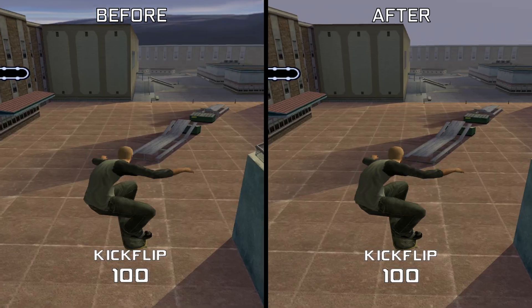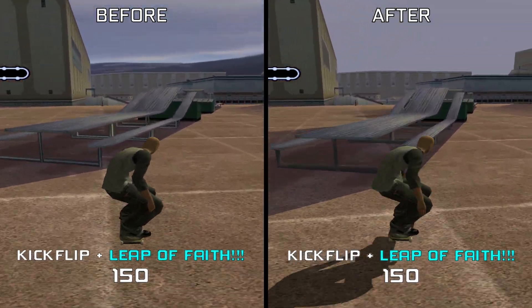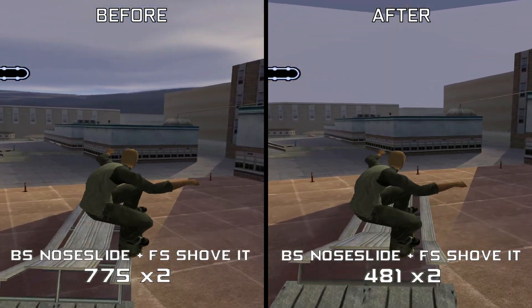Black Stone: Magic and Steel is now able to progress past the first level. Some later updates to this refactoring also fixed some of the rendering in Need for Speed Hot Pursuit 2 and the shadows in both Tony Hawk's Pro Skater 2X and NASCAR Heat 2002.